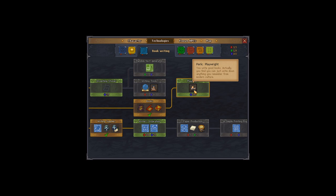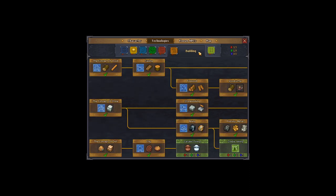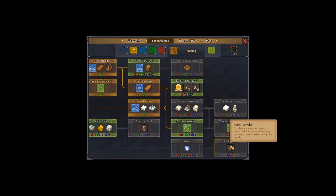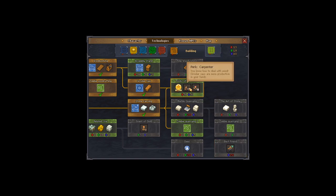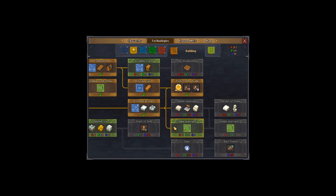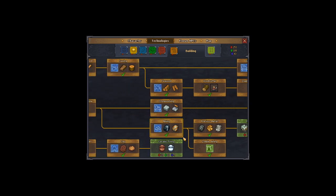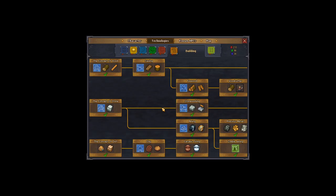I need the playwright to be able to make the book properly, but at the same time I also need the jeweler and some other stuff. I think this one to get the two perks is actually way better. Zombie mining — yes. Zombie quarrying — yes. Ceramic jug — yeah, sure, let's go with that.